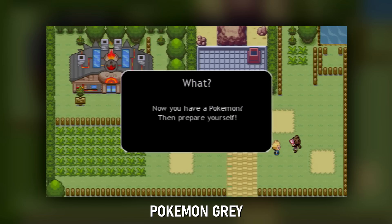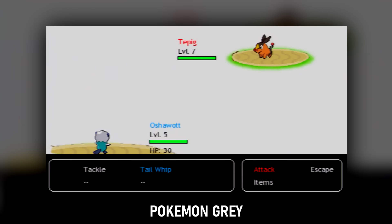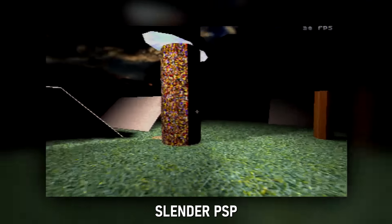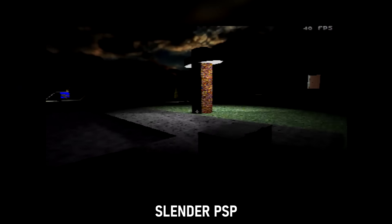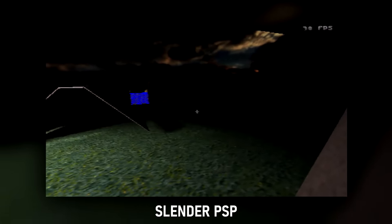Pokemon Grey: I'm not sure why you'd pick this up over emulating the original games, but here's this — a Pokemon clone that just kept popping up as I looked for PSP homebrew. I guess it's fine for what it is. Slender PSP: there's some heart put into this, however once you've seen the Slenderman himself, all the horror is gone. This is just goofy. He's also fairly inconsistent with the level design and gets stuck on a lot of things. Also, if you like hearing someone slam a single piano note over and over, then this is the game for you.